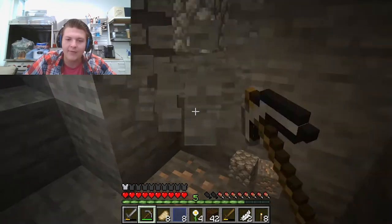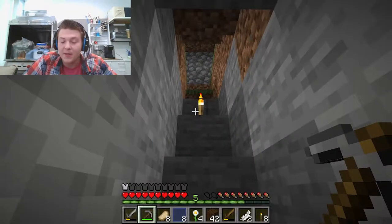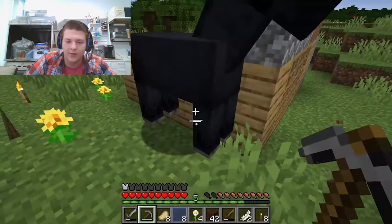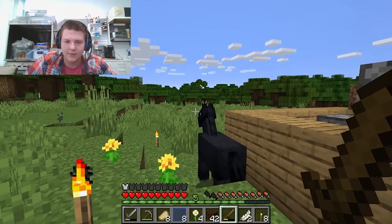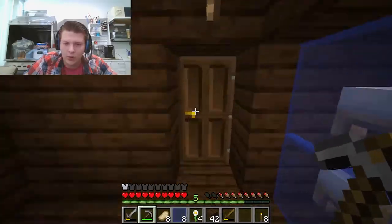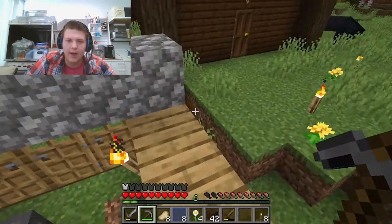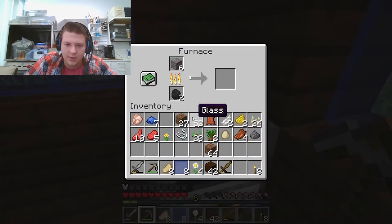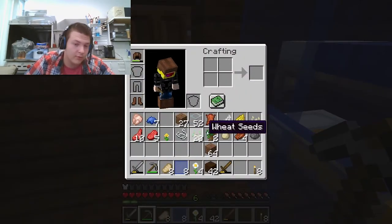In this one day I have gotten iron, made my house somewhat complete — it's better than the old one — and I almost killed an Enderman, which is fine. I need coal. Do I have coal over here? Yes. And glass — I don't know why I have 52 pieces of glass, but I have it just in case. Always want glass for just in case purposes.